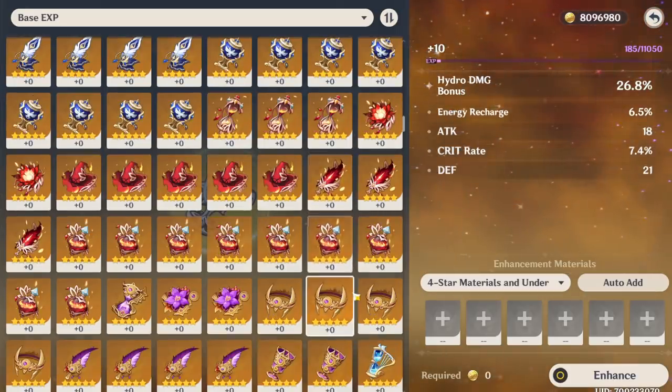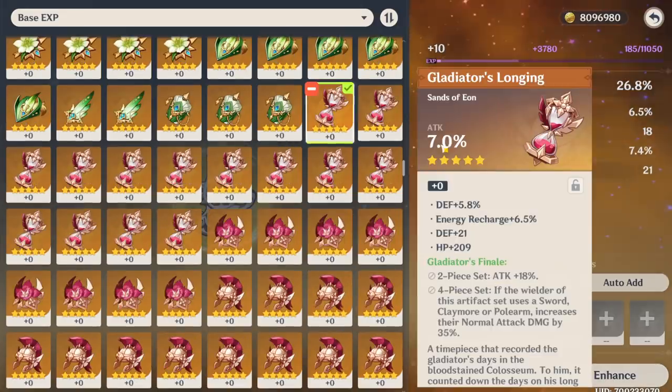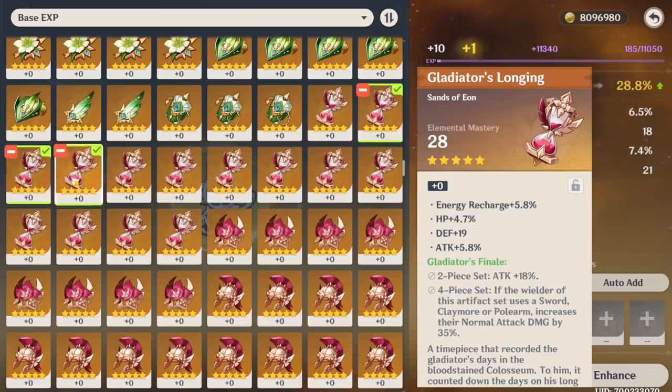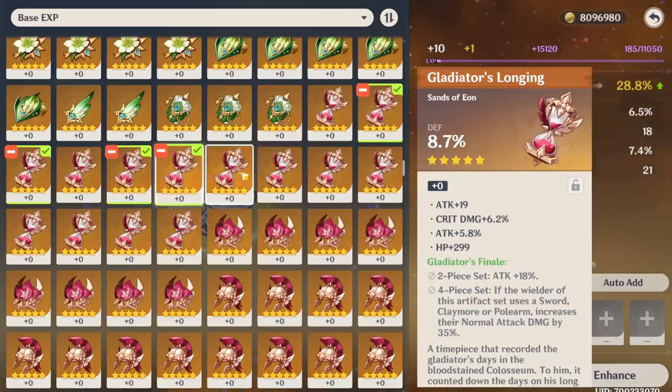Plumes and flowers take the most time when you want to fodder them, because you always have to look at all the substats. When it comes to sands, you can mostly look at the main stat. Since there aren't that many units that need HP or defense to increase their power — like Noelle or Hu Tao — if I see HP percent on an offensive set such as Gladiator, I can just say that's trash and never raise it. Elemental mastery is kind of rare, so I just save those just in case. When you see attack percent, you do have to look at the subs. Defense sands I don't bother with.